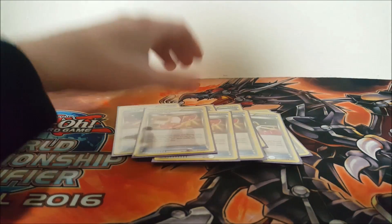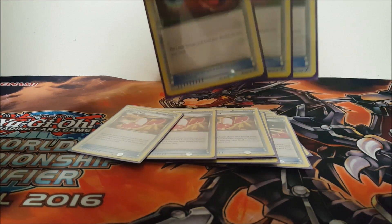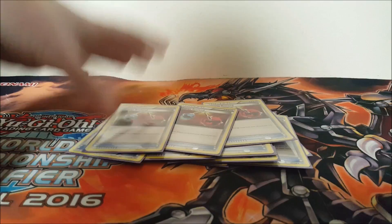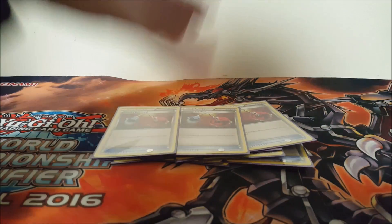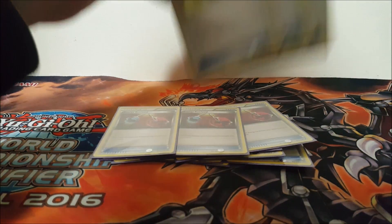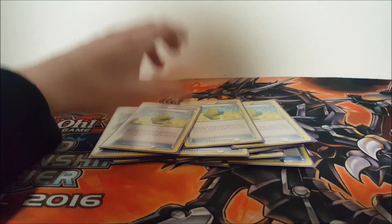Three Trainer's Mail for consistency - there are a lot of items you want to hit, like Energy Retrieval, which is an amazing card in this deck. The only reason I'm not playing four is because of Fisherman. I value Energy Retrieval as much as VS Seekers in this deck because it gets you 60 damage, and going from 130 to 190 is huge - that's EX range. Three Max Elixir because I only own three, and I wouldn't really want to play many more anyway since you don't always want energies on Volcanions - you want them in hand to discard.